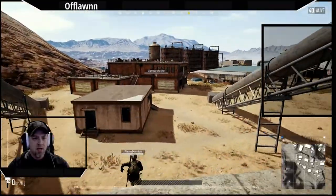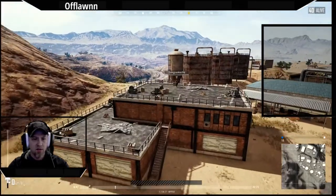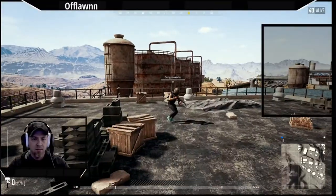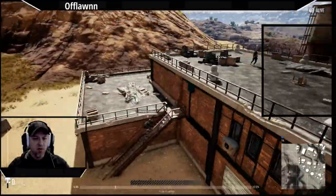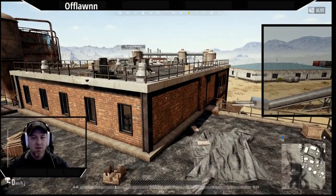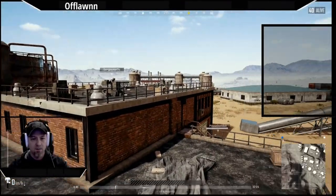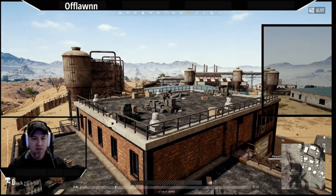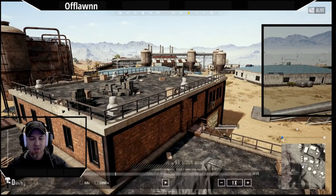He's coming up from the south end of Chumacera and he works his way north, just looking for stuff. Here's kind of a mistake on Gung Pauk Kachu. He is at the top of this building, and this is where 'Please Don't Do It' is coming up. If you're ever on a building like this, the thing you have to remember is there's no way to crawl up the side of the building. In order to get to the very top, you have to go up the ladder. So this guy Gung has all the advantage in the world, and he gives it up.